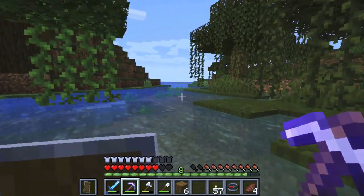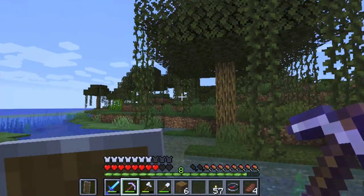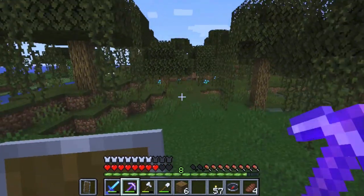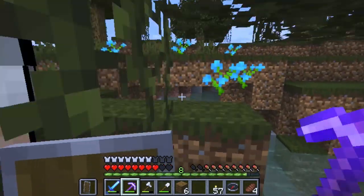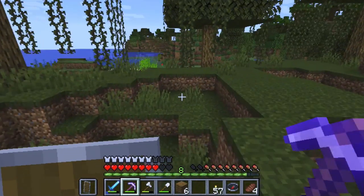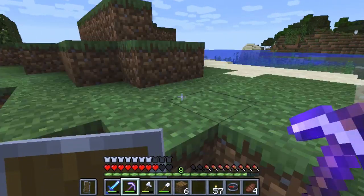What else do we have around here? Okay, now I'm gonna keep going straight and see if I find a different type of biome. Well, we've already found this one so that's pretty cool. What else — sugarcane, I don't want any more sugarcane for now.